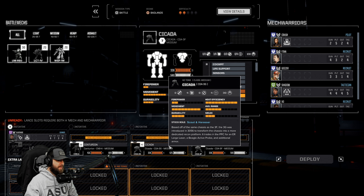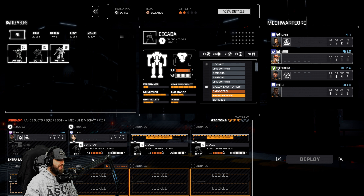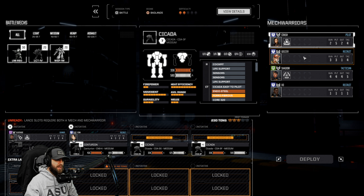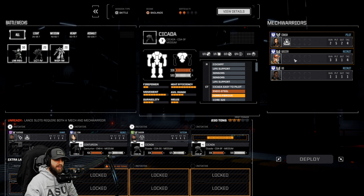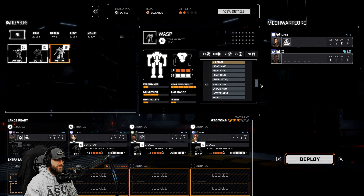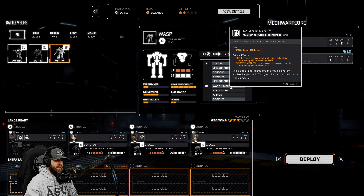All right, so obviously we've got a Fafner here. I want my best pilot in the Fafner, then we'll go Centurion, Cicada 3G, and Cicada 3F. Shadow - I'm one of the higher pilots - we'll do that. Finn is going to go in the Centurion just because he is higher by two. Crash - I wish she had Sensor Lock actually. The 3C variant comes with a powerful PPC. Maybe Geezer here. Let's go - Geezer there, then we have one more slot.